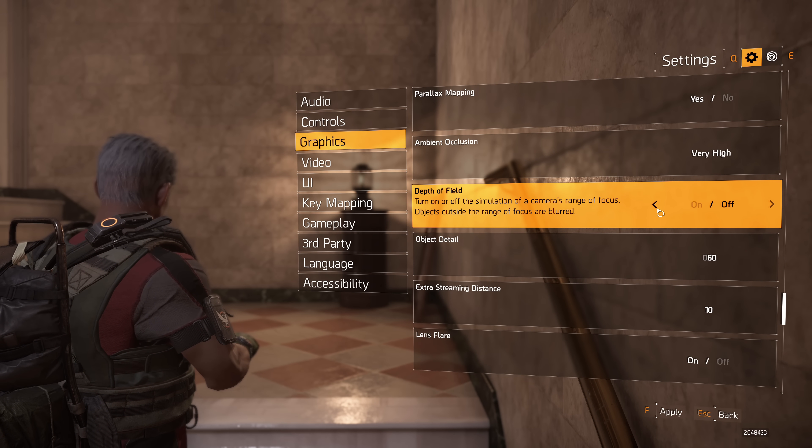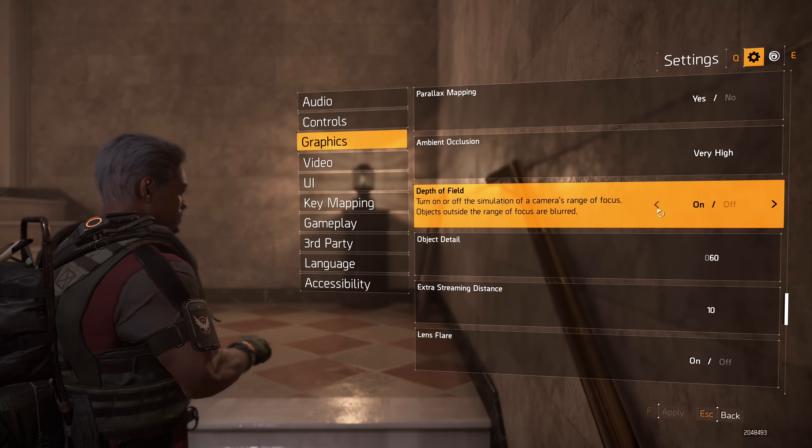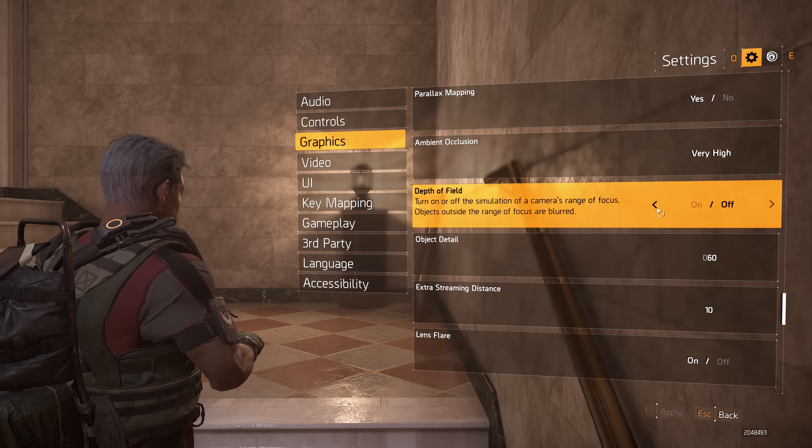Depth of field is similar in this game to many others and doesn't see a performance impact in general gameplay. It's a similar cosmetic setting to vignette, chromatic aberration, and lens flare, in that there is no performance difference between on and off.